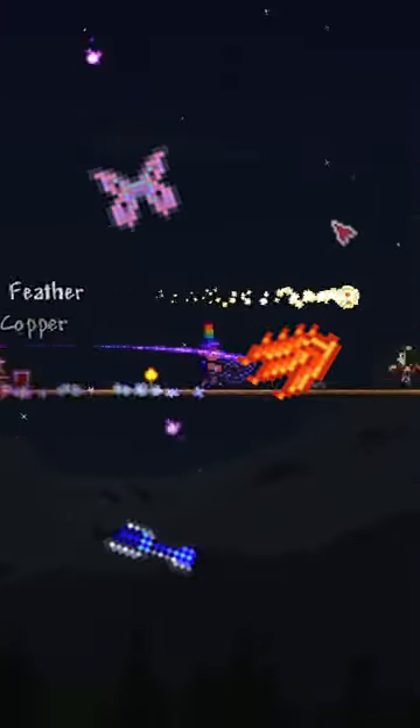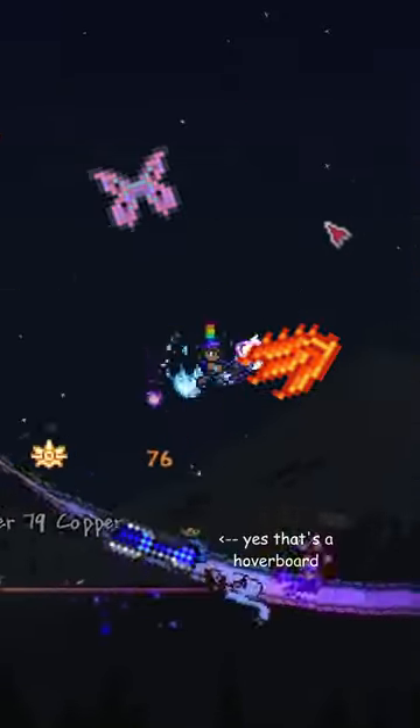The souls of flight are used for almost every type of wing in the whole game. They are dropped by wyverns, powerful sky enemies found in space and on floating islands.